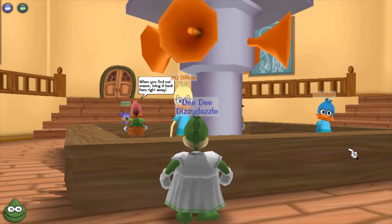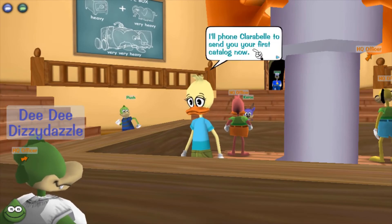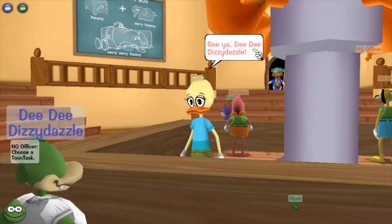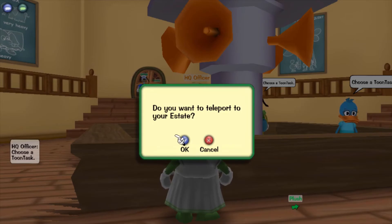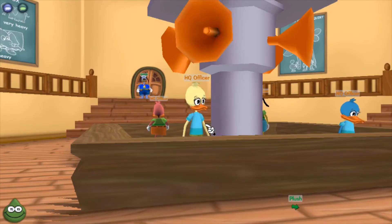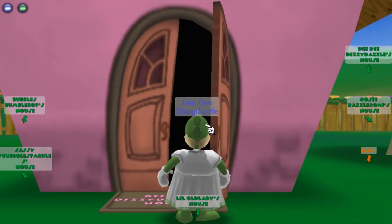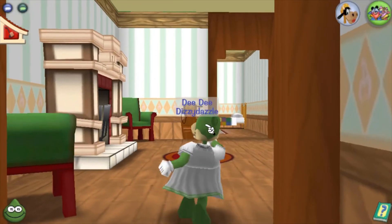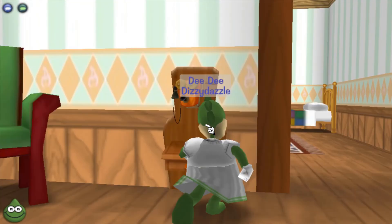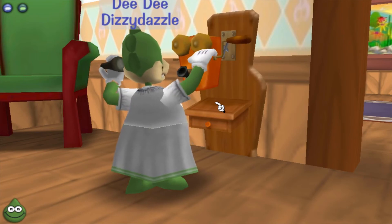These are the HQ officers — we're gonna talk to them. They're telling us about the catalog, which is at our estate. So we're gonna go check that out first. I wish this was part of the toontorial, because I know all this. I shouldn't have to check out the catalog and make a friend when I already know how to do this.